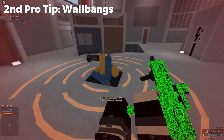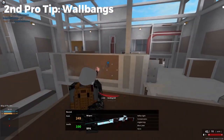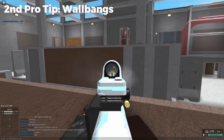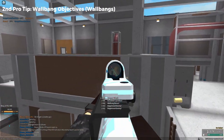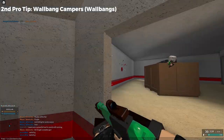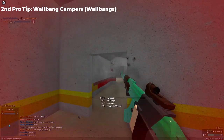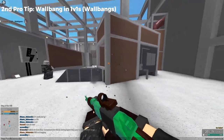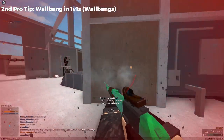The second practical tip that every pro player abuses is their wall bangs. On every map you play in Phantom Forces, you will always find walls that you can wall bang through, and you must use them to your advantage. You can wall bang walls to shoot people that are capping the hill or capturing the objectives, and you can also shoot people that are camping in a certain position. When you are in a 1v1 combat with an enemy, always keep in mind that you can wall bang through the cover that they try to hide behind.